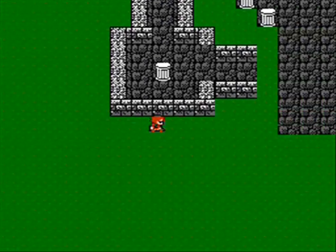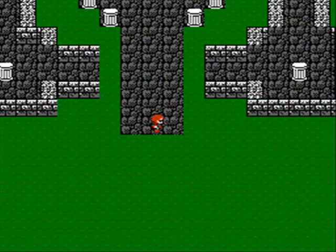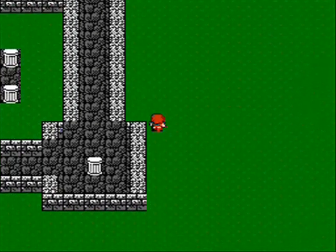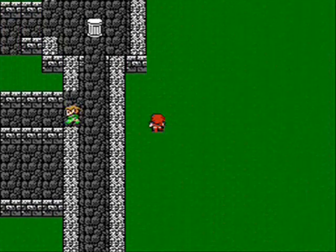That just reinforces what we learned in Provoka — Matoya definitely has the herbs. So we'll need to keep an eye out for the crystal so we can wake the Prince.